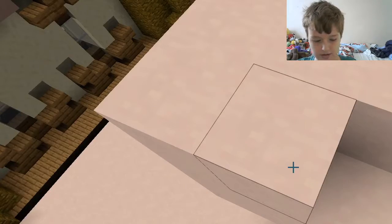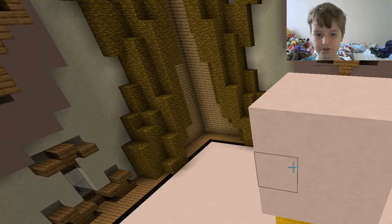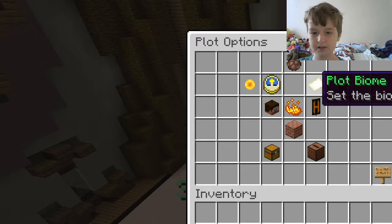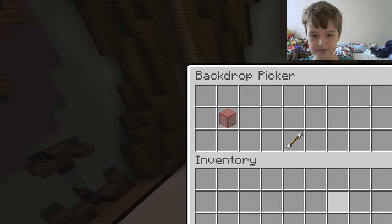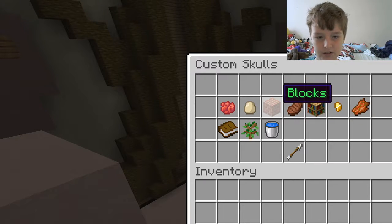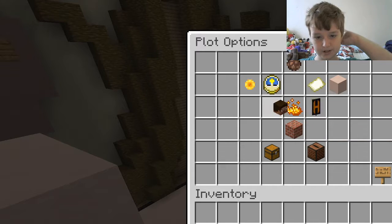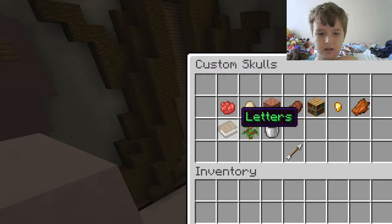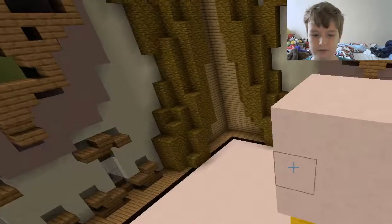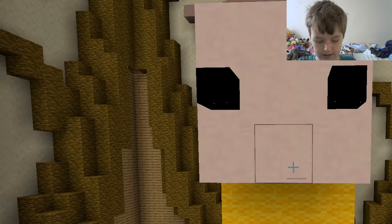She hasn't got any eyes at the moment, so I'm going to go to options and find the colored blocks — we need the little mini squares. We need custom colors — we need black. Got some black skull blocks. Then we need to do a mouth, so the mouth is going to be red concrete — yeah, red.